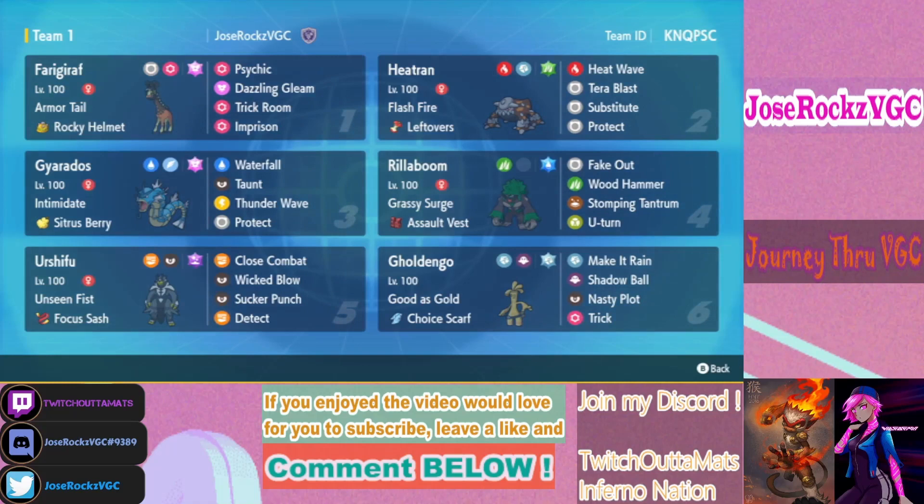Starting from the top, Farigiraf has a pretty standard set with Tera Fairy. The Tera Fairy Dazzling Gleams are really strong into things weak to Fairy, like Urshifu, Dragon types, Chien-Pao, and similar threats. You also have Imprison Trick Room — not only does this threaten tailwind teams, it can also lock up trick room teams.